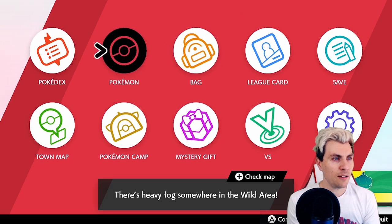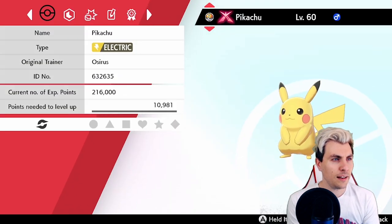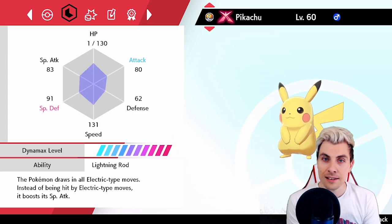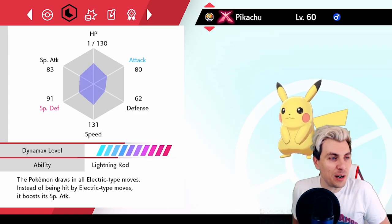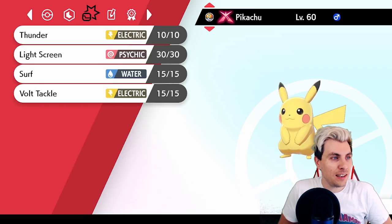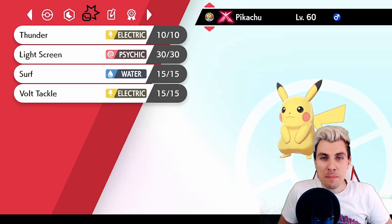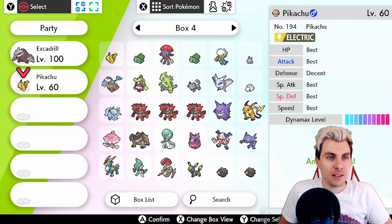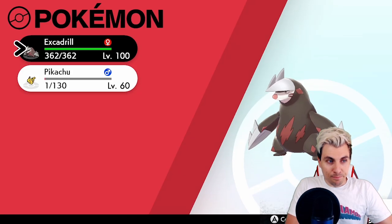Let's have a quick look at this Pikachu — has it got Lightning Rod? It has! Lightning Rod confirmed — awesome! You can see it has Surf, Tackle, Light Screen, and Thunder. Remember this was a five-star one, so we were pretty fortunate. Let's look at its IV spread — not bad, not bad, just that Defense stat isn't the best, but we can't have everything.